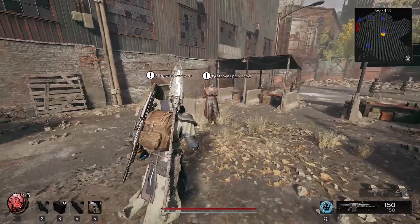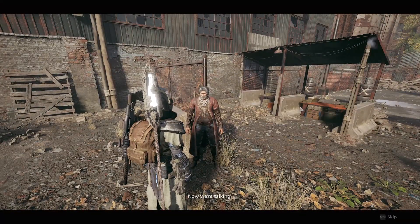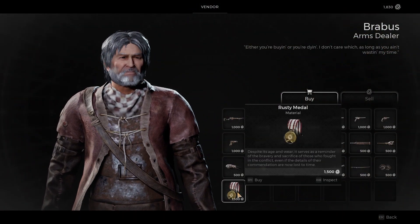To unlock the Hunter Archetype you will just need to return to Ward 13 and talk to the vendor that will be beside the shooting range. Here you will just need to buy the rusty metal item, which you can then use to craft the Hunter Archetype.